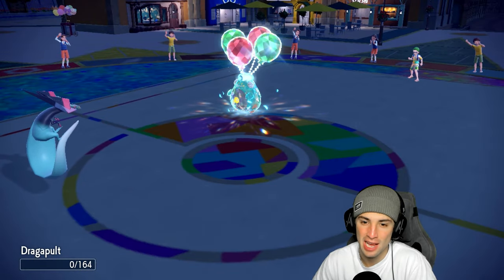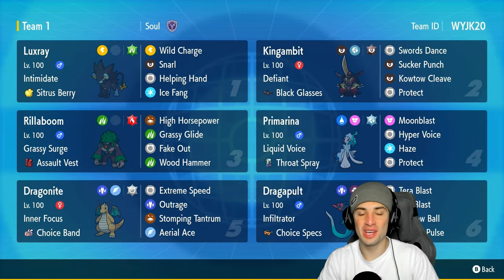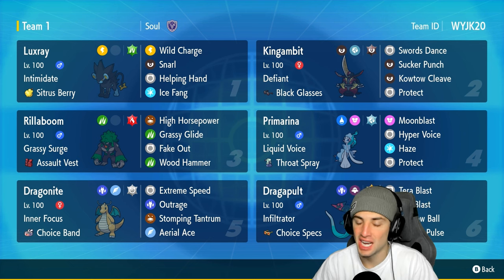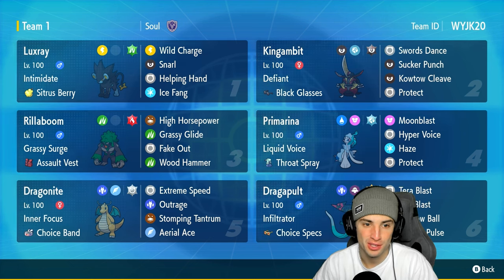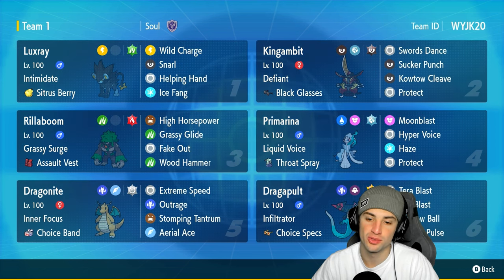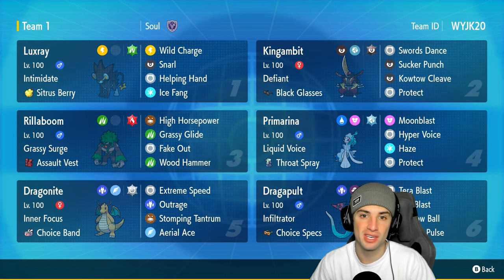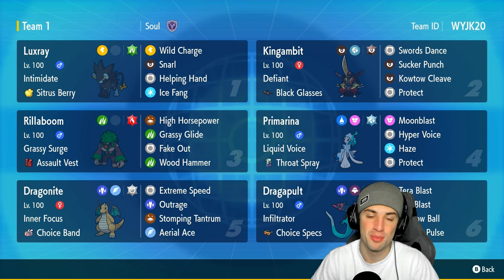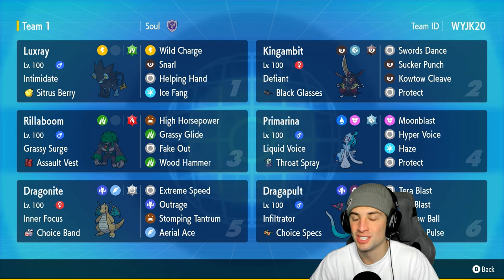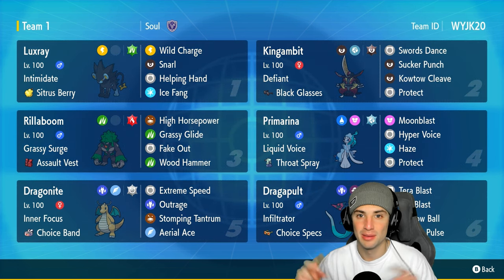GGs to our opponent — Bellibolt is always surprisingly bulky. We finish 2-1. There you go ladies and gentlemen, Luxray in ranked Regulation Age — I absolutely love this Pokemon, used it well today, got some KOs and picked up some wins. The team of King Gambit, Primarina, Rillaboom, Dragonite, and Dragapult all synergize perfectly with Luxray. If you enjoyed, smash that like button, subscribe, and I'll catch you on the next one!